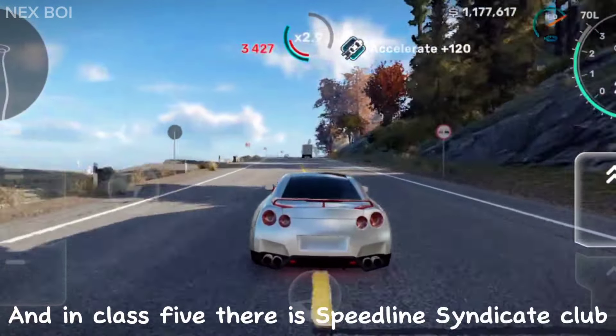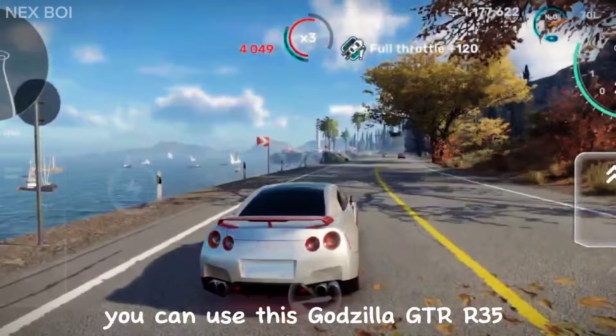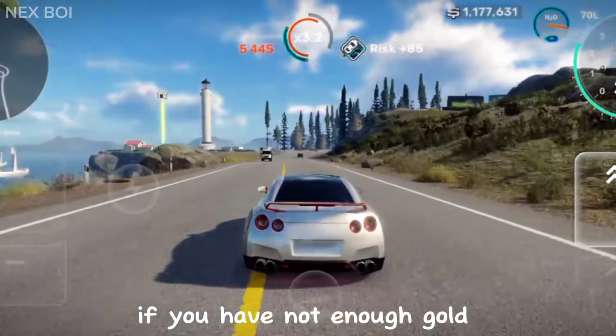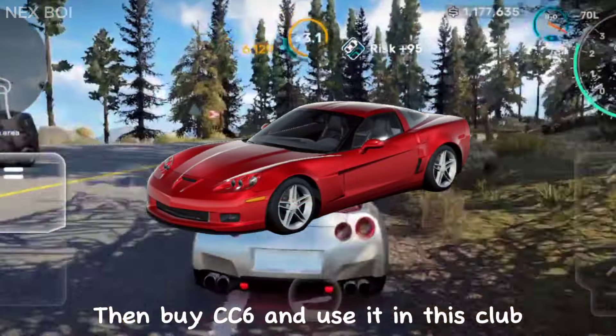And in class 5, there is the Speedline Cindercut club. You can use the Godzilla GTR35 if you don't have enough gold. Otherwise, buy the CC6 and use it in this club.